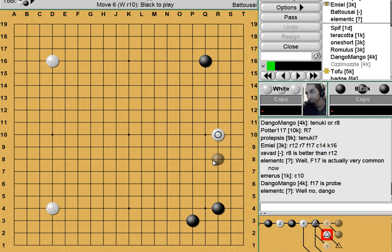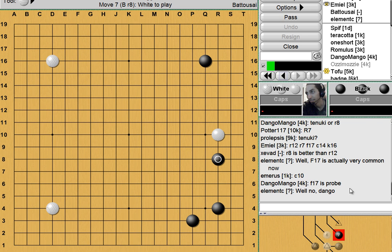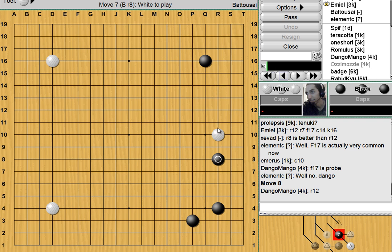I'm going to go over the older variations that probably everyone knows. The older variation everyone knows is probably R8. Some people I still encounter will tell you that this is in fact the only variation, which is kind of odd. But I assure you there are others and we'll be going over them. Pushing from your enclosure will throw White over to your 4-4 stone. Typically a 3-space extension is most commonly seen, though a 2-space extension is also just as common.